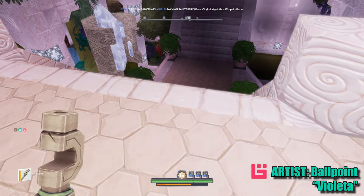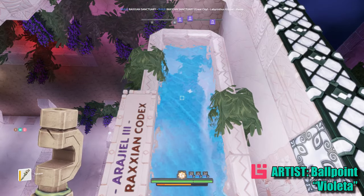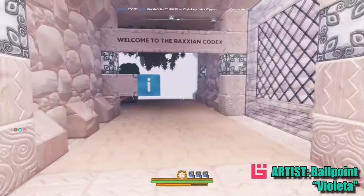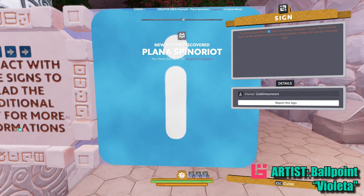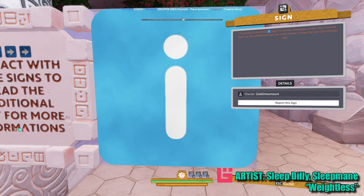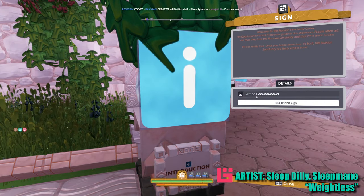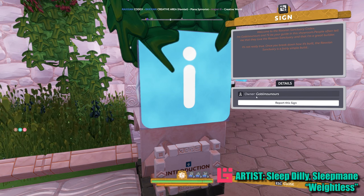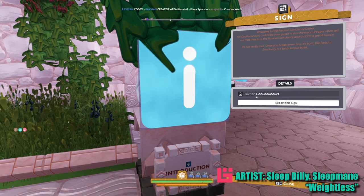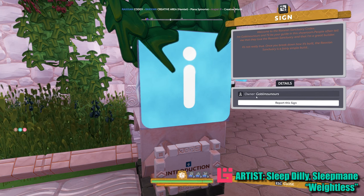Those are berries, right? I can't remember — Star Berry, it's not a Star Berry. What berry is that? Anyways yeah, I'm loving it. What is this — the Roxian Codex? Interact with these signs to read additional text. For more information, I'm going to use these signs to convey messages longer than normal signs, as the additional text can hold almost four times the size of a normal sign. Welcome to the Roxian Sanctuary Codex — I'm Goblin Nounsaurus and I'll be your guide in the showroom.